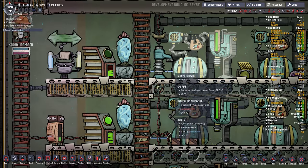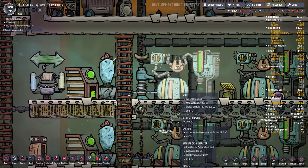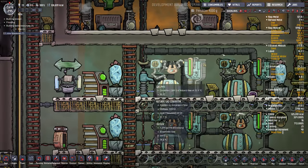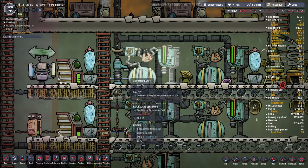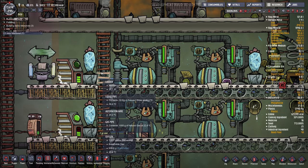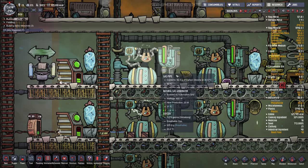I'll try to explain what smart batteries do. Before we had these, natural gas power would just kind of run all the time consuming our natural gas. So even if the circuit was only drawing like 20 watts out of the possible 800, this thing would be running nonstop and wasting our fuel.